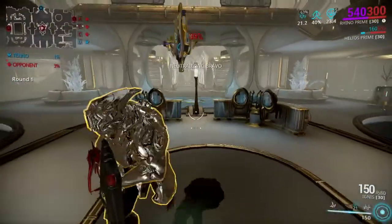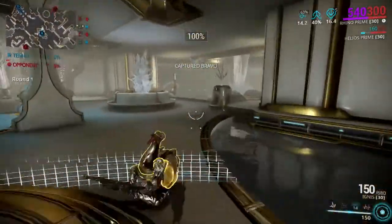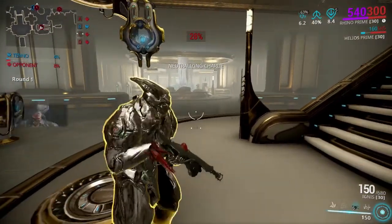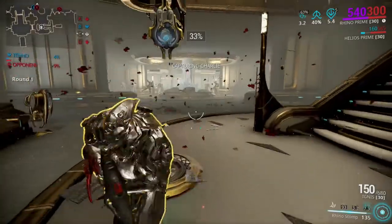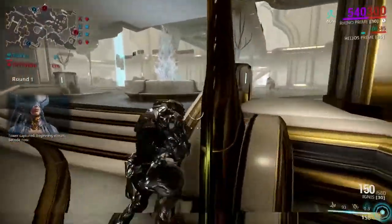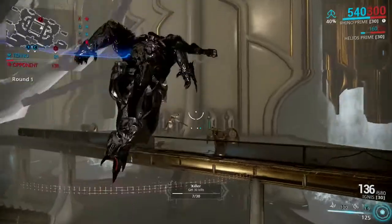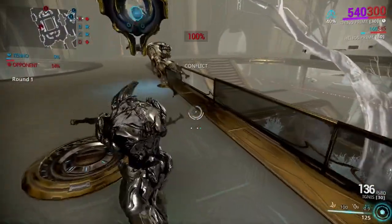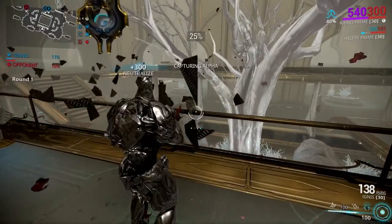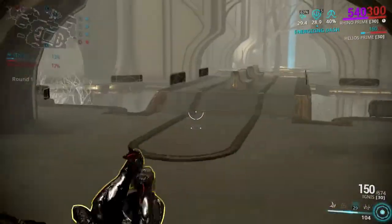The thing with interception missions that makes it really difficult is that you're going to have mobs coming from all over the place. I tried going with a stretch build — Overextended and Stretch — but it kind of ruins the build because you'd have to sacrifice duration or something you really don't need to sacrifice. So I figured this would be the best setup. I'm still stunning things from really far away, so it doesn't even matter. Let me go capture A because they're going to try to capture that side.